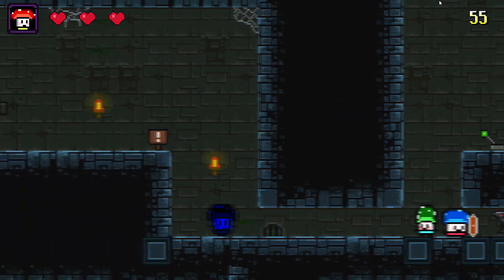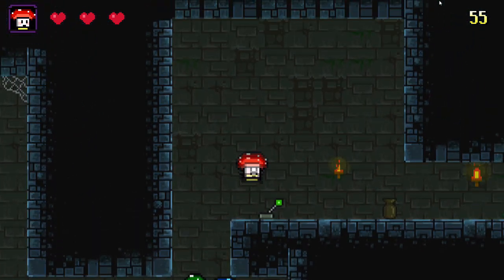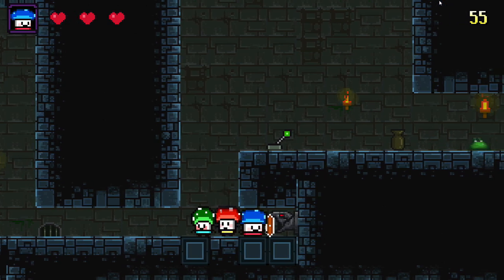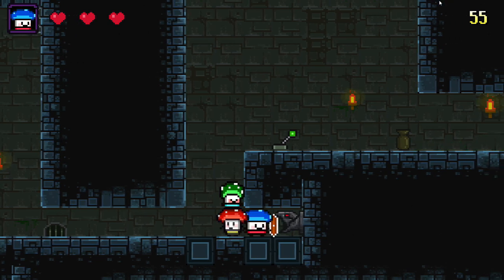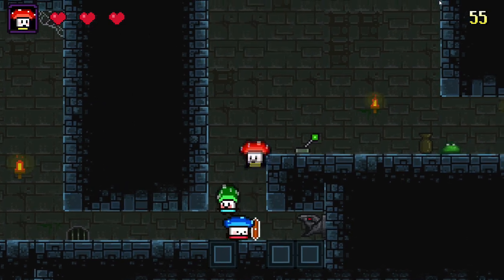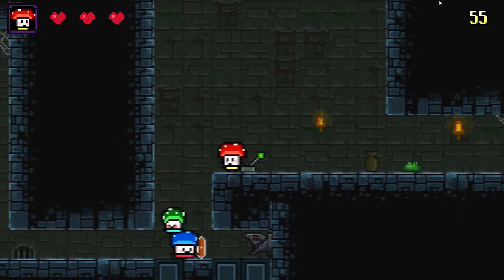Another game similar to that would have been Animaniacs for the Sega Genesis. The Super Nintendo version was actually different — the Sega Genesis version had each Animaniacs character with a different skill set, a special thing they could do that the others can't, so that way you can progress through the levels. This game is similar to that.